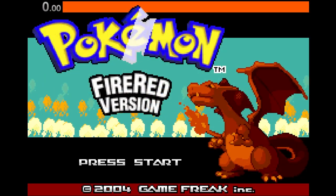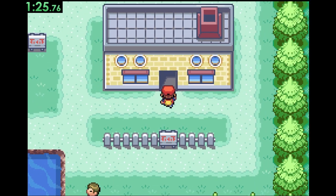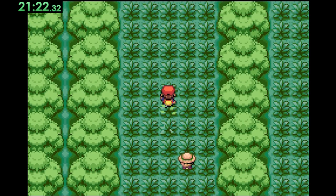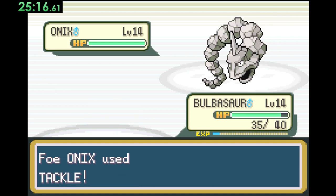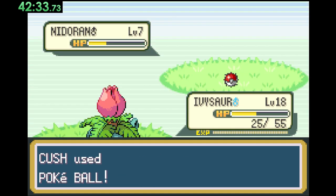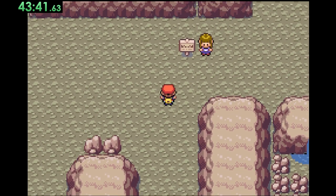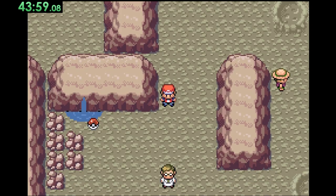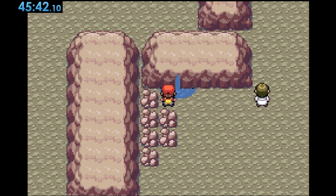Heading back to Kanto for the third of four games, we open up Fire Red. I have a hunch I know where to get some water, so I hustle to the lab to grab my Bulbasaur. We speed through Viridian Forest and make our way to Pewter City to take out Brock. Moving on to Route 3, I fight the trainers and catch Nidoran just in case my theory is wrong, but after heading into Mount Moon, my theory is instantly proven correct as there's water flowing out of the rock. 45 minutes, 42 seconds.